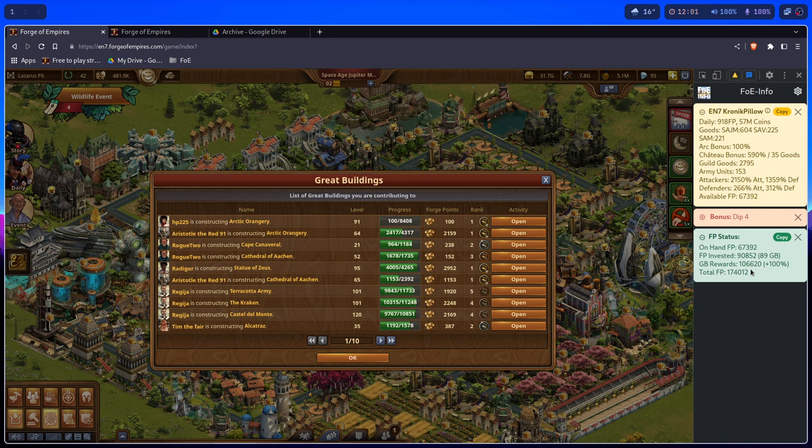It also shows the amount of Forge Points coming back to you when those Great Buildings level — the Great Building rewards — and the total amount, which is on-hand plus the Great Building rewards.